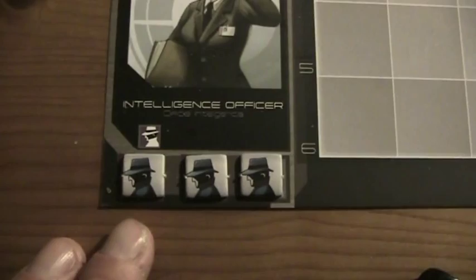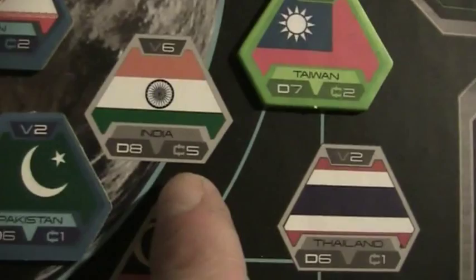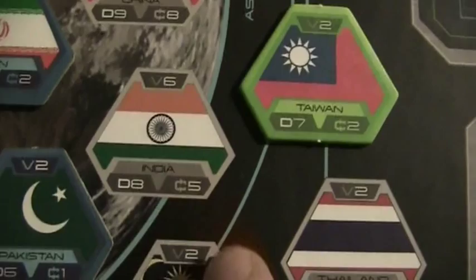I will use an intelligence agent and send him on a diplomatic mission, which allows me to add one to my die roll. I'm going to try to influence India — it's a pretty powerful country: five income, six victory points, and I need an eight. But because I can add one, I need a seven, and I got a pretty good chance. And I made it — it's an 11! This is amazing. That was perfect.